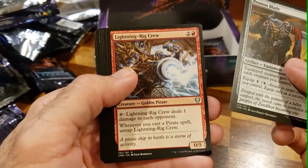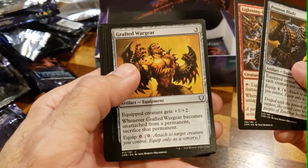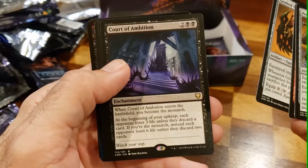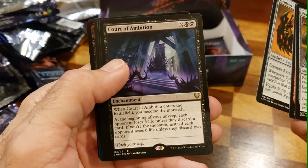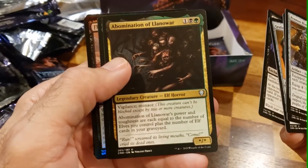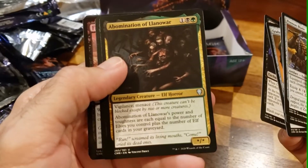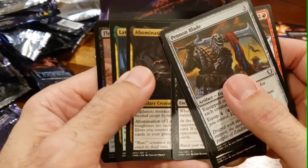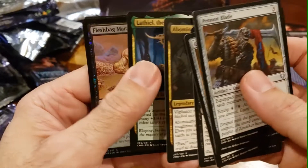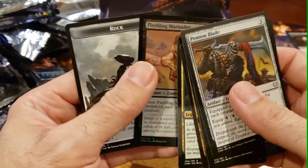Not bad in a token deck. There it is — there's the good elf guy to go along with all the wonderful elves in this deck. That is a badass commander right there, very nice. Hey, we got the horsey — cool, cool, cool. A decent pack. And a foil Fleshbag — another very, very, very useful card in Commander.